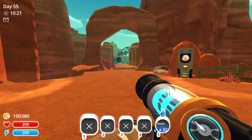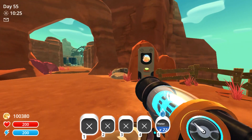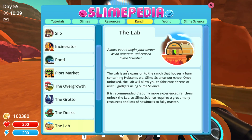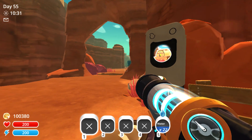Hey everybody, today we're going to be going through how to get drones in the game Slime Rancher. The very first thing you're going to want to do is purchase the lab, which can be accessed right behind your house on your main ranch. If you go ahead and access this, you'll be able to purchase the lab for 10,000 newbucks.